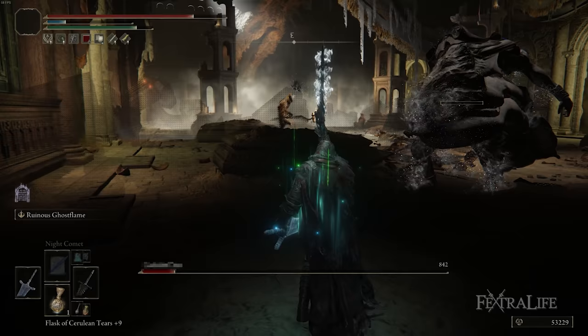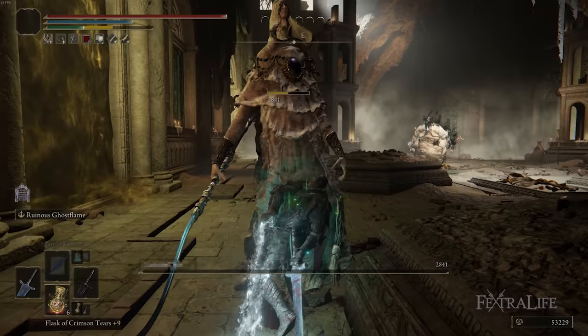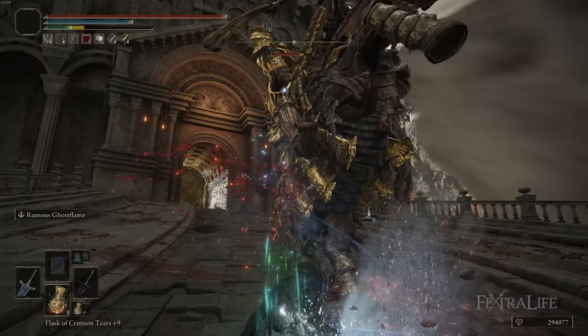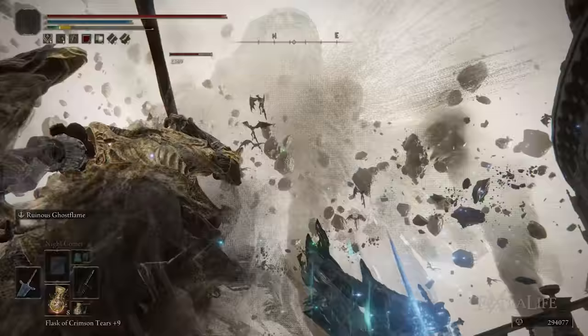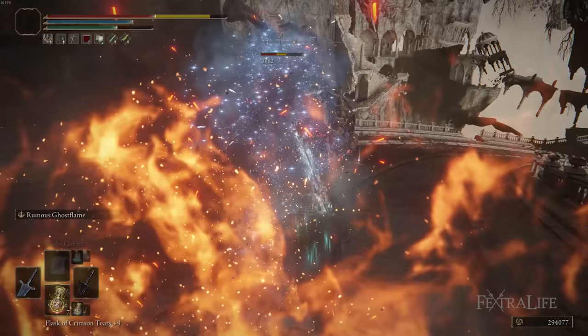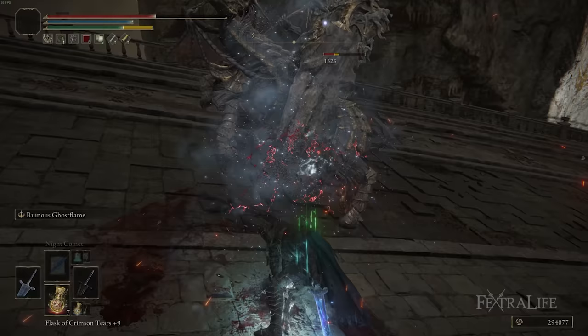Just a couple of things to remember when playing this build. Remember to rebuff with Ruinous Ghost Flame every 30 seconds while in a battle — it's not that hard to do once you get it down. The animation is really short, so you can pull this off pretty easily to help you get that Frostbite buildup, because Frostbite is going to deal around 10% of the enemy's HP and also reduce its absorptions, making you deal more damage. I don't advise trying to rebuff with the Moonlight Greatsword during a boss fight — it's just too hard to swap to that left-hand weapon, get the animation off, then swap back and keep fighting.